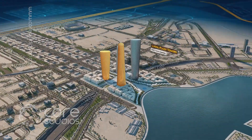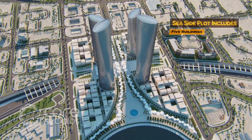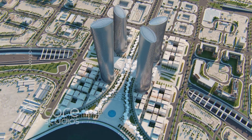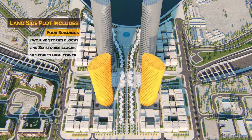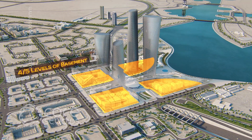The project consists of two sets of twin towers based on four symmetrical linear podiums. Both seaside plots consist of five buildings: two five-story blocks, two four-story blocks, and a 70-story high tower, while the landside plots comprise four buildings: two five-story blocks, one six-story block, and a 50-story high tower. Underneath these blocks, there are four to five levels of basement.